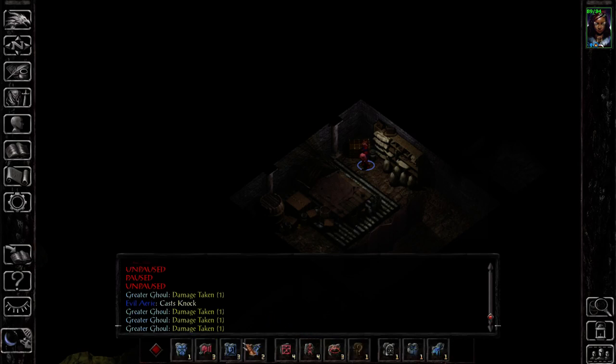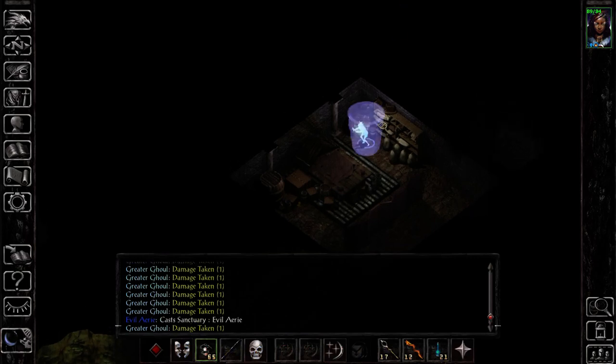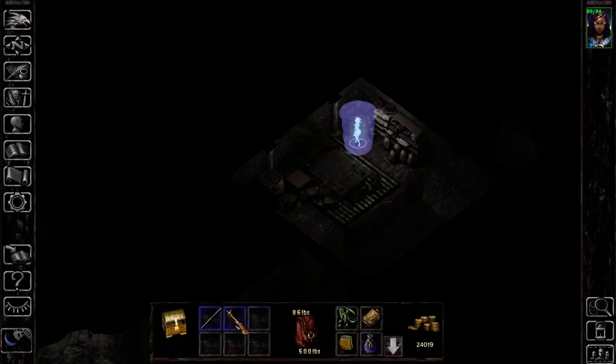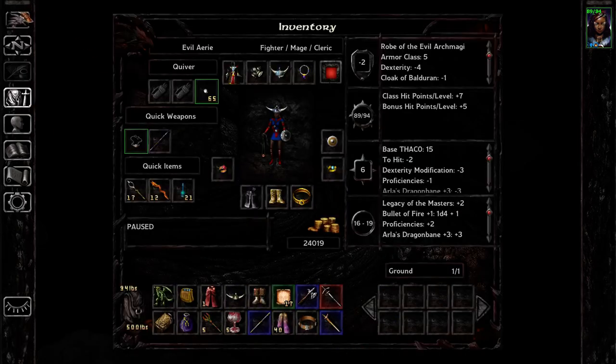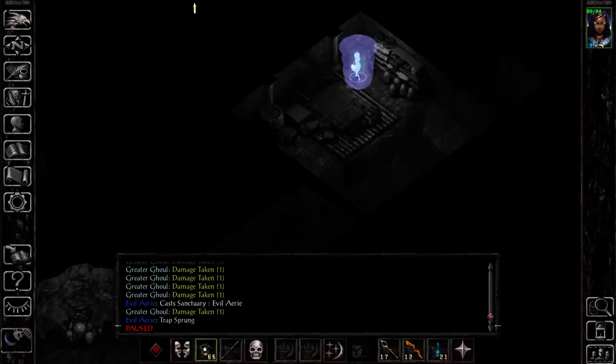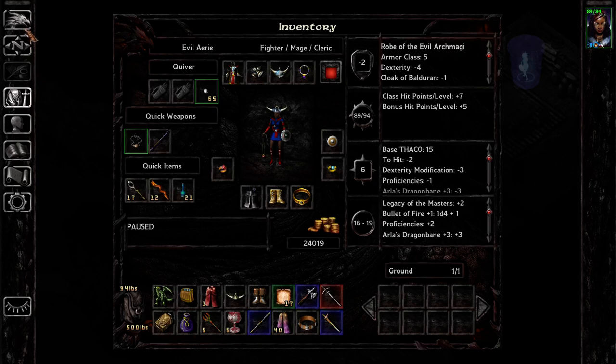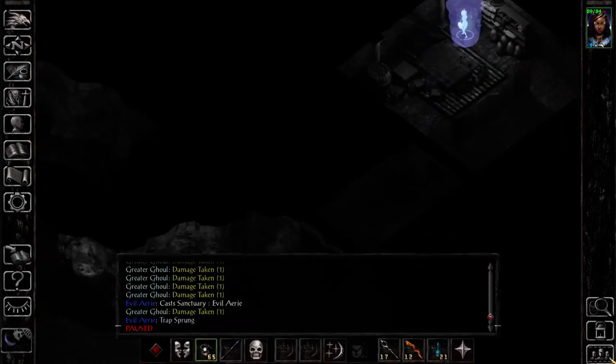So what I'm gonna do is I'm gonna precast sanctuary, grab this — I'm gonna grab both these items but I'm probably not gonna be able to take both with me; we don't really need both. Now we're gonna run like our life depended on it, because actually it does depend on it.